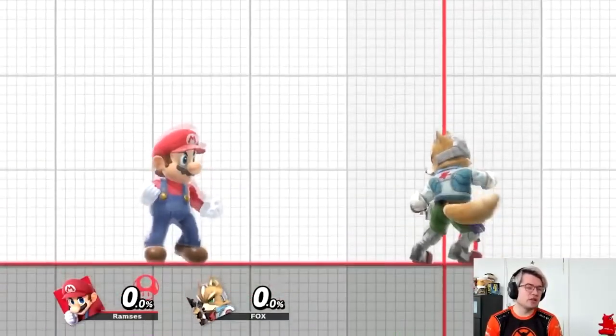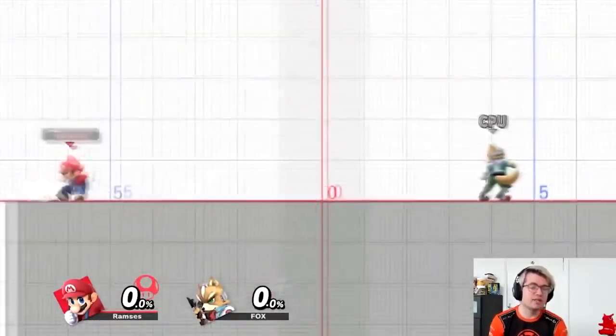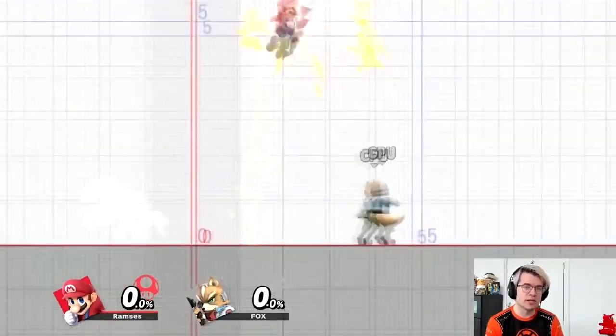So those are the main grounded states. We have our actionable state, which includes walking and standing around. We have a slightly limited state, which is dashing. And then we have a very limited state, which is shielding, in which we cannot even use our normal attacks and are only limited to up smash and up B.